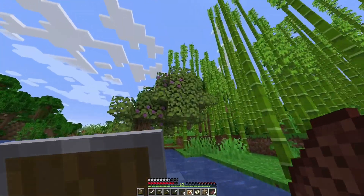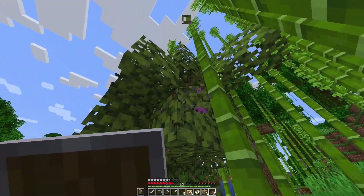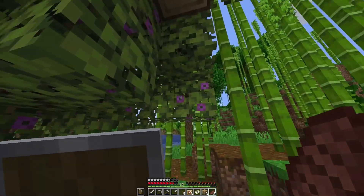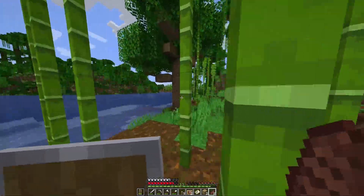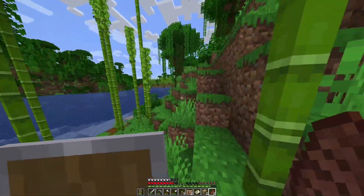Oh there's flowers in the tree - is that because a bee has been there? Flowering azalea leaves - I don't know what they do, there's something cool, let me know.